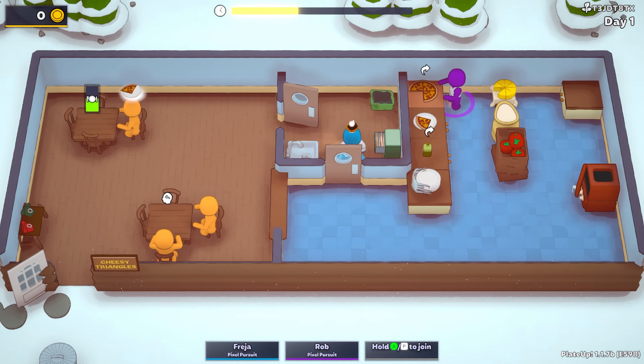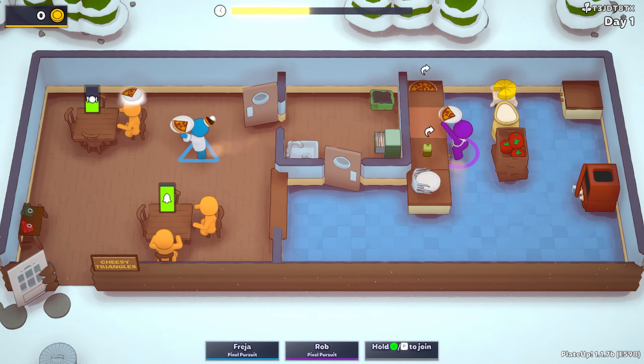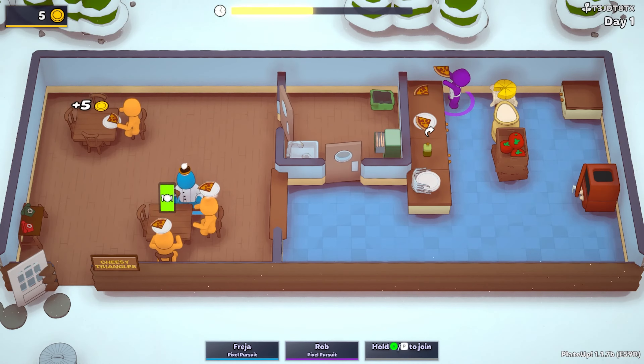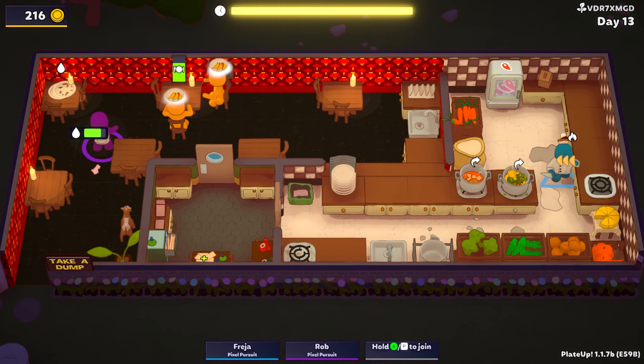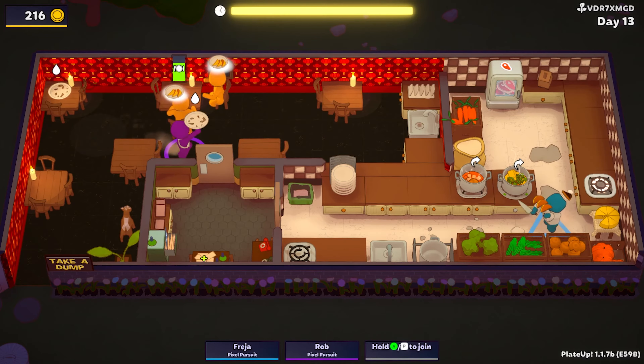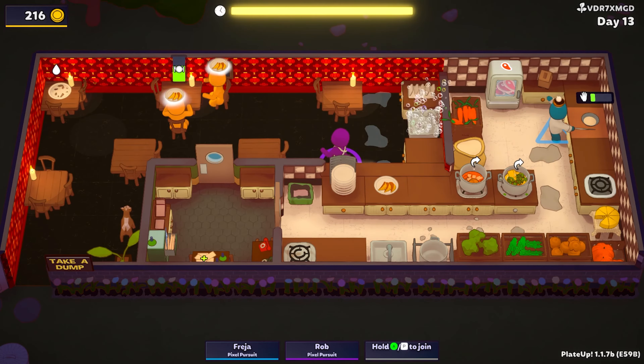Hello and welcome to this review of Plate Up, developed by It's Happening and currently available for PC via Steam, releasing in October this year for the Nintendo Switch and PS5. I was provided with a PC code for the game after playing it during a game expo in the UK called WASD, so a big thanks goes out to the publishers for providing me with that.